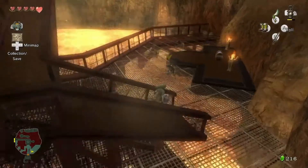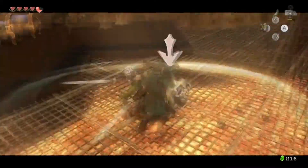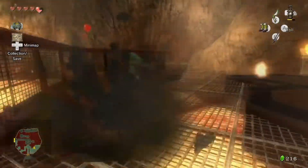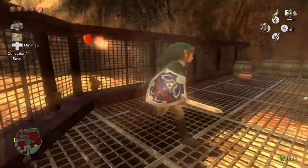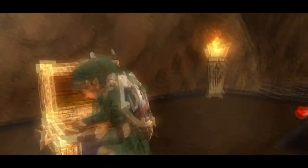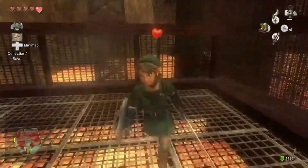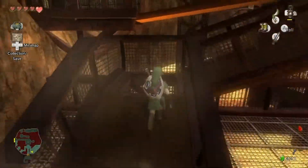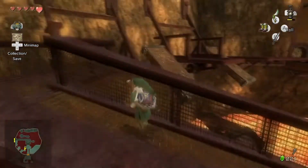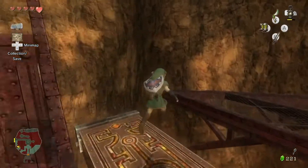Let's go ahead and take care of these Bulbins. That's another thing that can happen with the finishing blow - if the enemy moves out of the way, or some other thing obstructs your path to the enemy, the ending blow will get you stuck in the ground for maybe three or four seconds. So make sure that it's a clear shot to the enemy, otherwise it's going to be not a good time. With our small key in hand, we're able to progress a bit further, so let's head on to these rotating platforms.